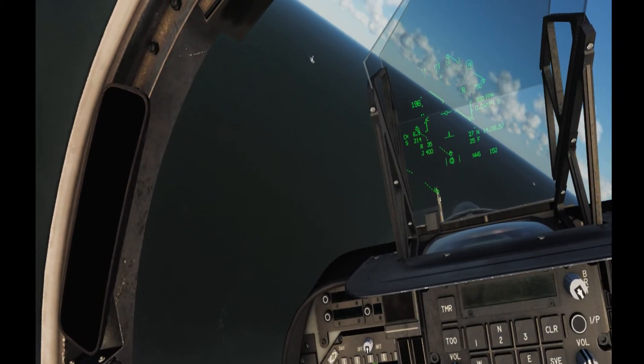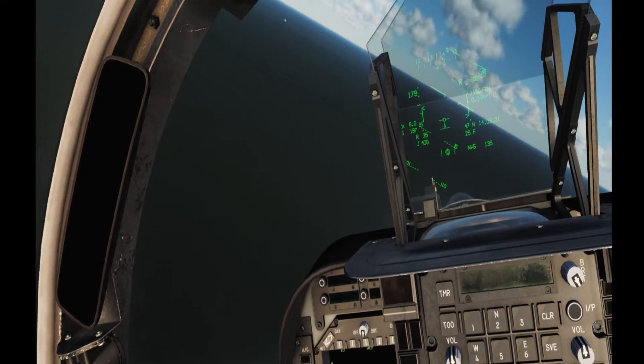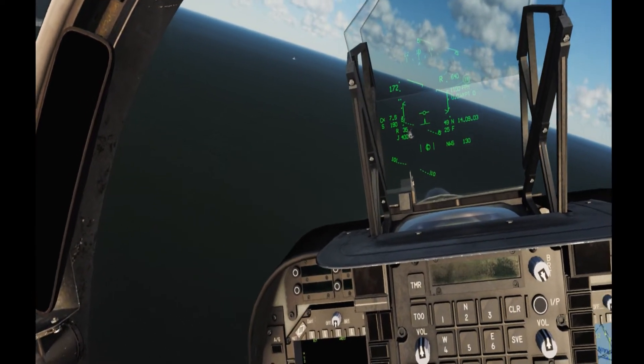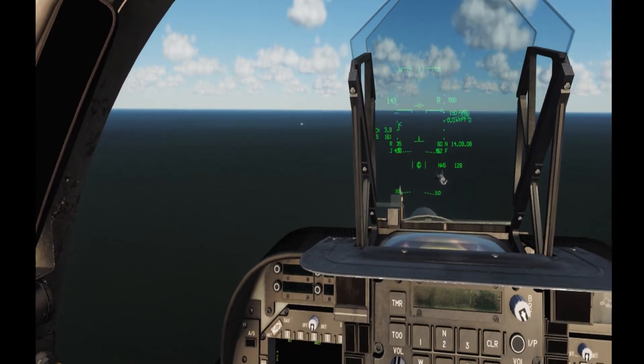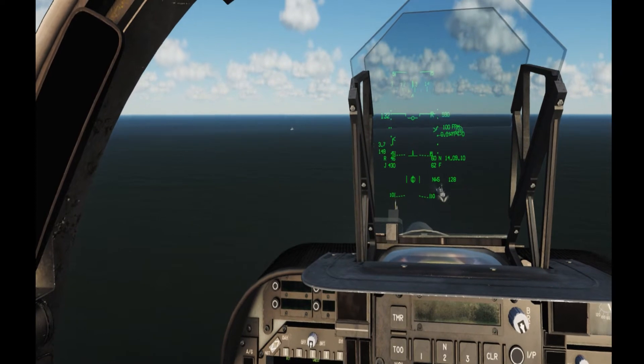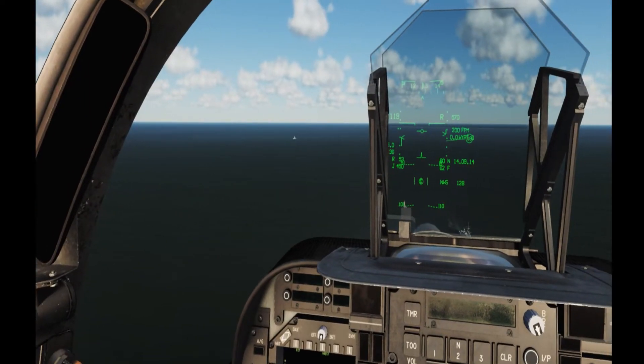Slowing up my turn rate a little bit, bringing nozzles all the way down to 60 degrees. Some guys fly this around 45 — between 45 and 60 on their approaches. I fly nozzles at 60 just to slow down a little bit. Altitude should be around 600 feet at this point. Looking that I'm abeam — which I am — giving my abeam call.